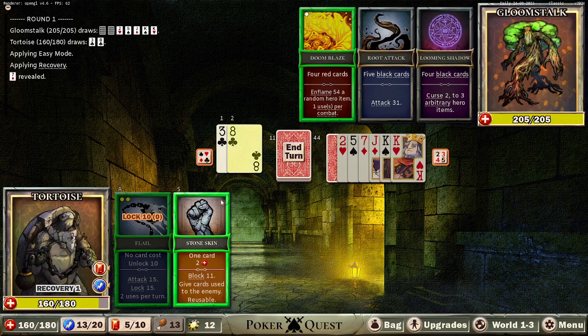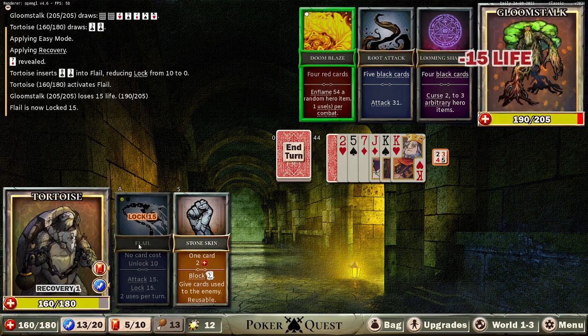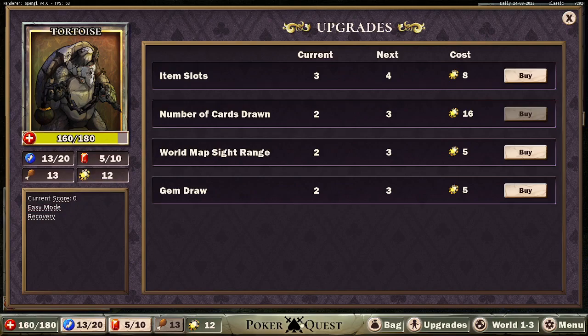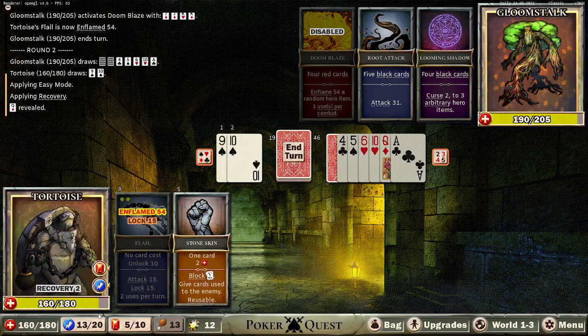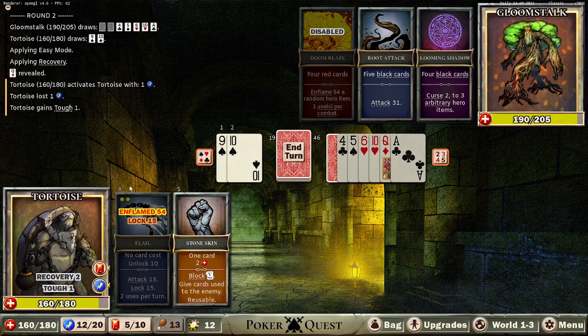We just gotta smack them down and block when we need to. Inflame 54 — ouch. Tough: is that on anything? Is it less damage or specifically — I can't get a read on it. I feel like tough covers all damage, it'll help basically. It's gonna help with the inflame. Let's test it out. Nasty, and recovery.